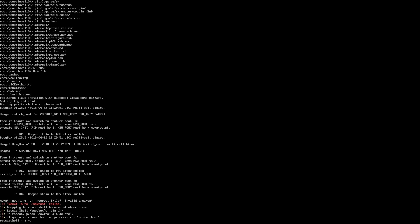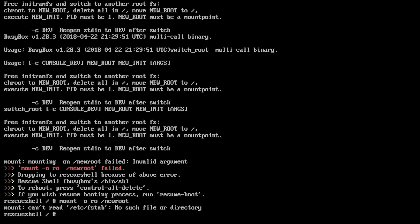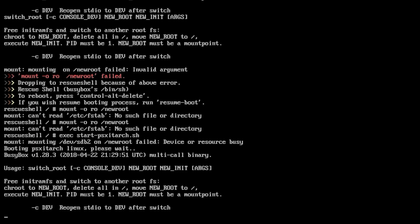After it finishes, you'll get another error: 'Failed to mount new root'. Type: 'mount -o ro /new_root' — type this command twice. It will say no such file or directory, but that's fine. Then type: 'exec start-psxitarch.sh' and it will boot you into the OS — for me, that's Arch Linux.